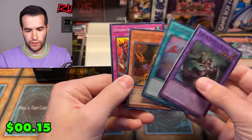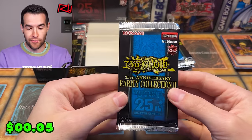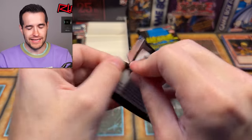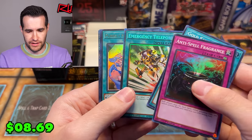Dropped a Secret Rare — sorry about that. Lone Fire Blossom, should probably pull that out too. Eight packs left of both. Right now it feels like a landslide for Rarity Collection 2, but maybe it's just because we've hit so many hits. Emergency Teleport — okay, we got something here. Mystical Space Typhoon — is that the second time I pulled this already between today and yesterday's video? That's pretty funny.